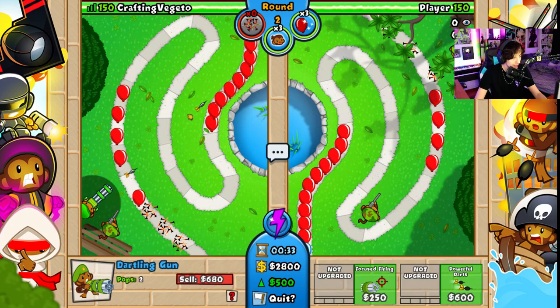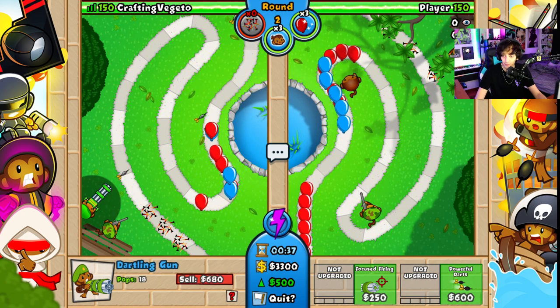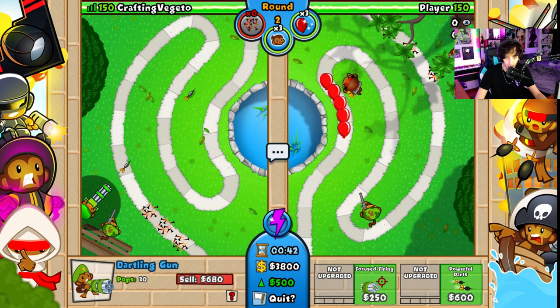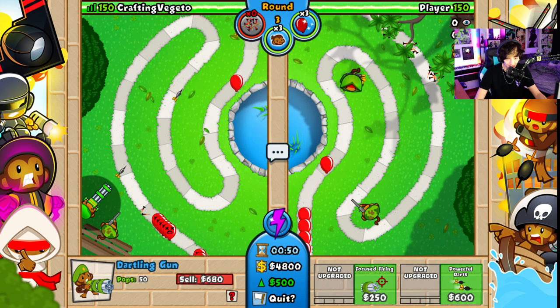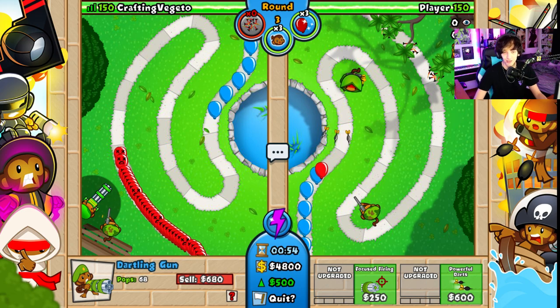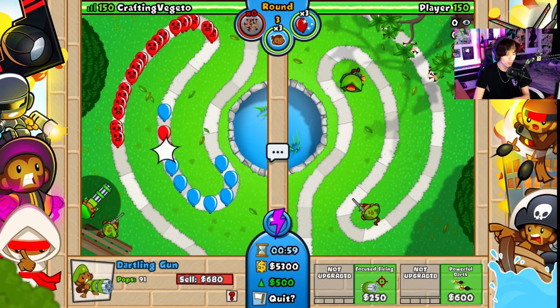Yeah, so I'm going to use my bonus tower for this. I don't even know if this tower is modded. It is actually. One side of the dartling is called the Ray Ray, and the other side of the dartling is called Rocky Rain. Anyways, we're doing the sniper.